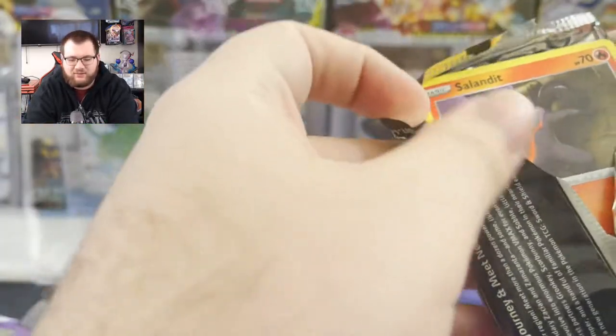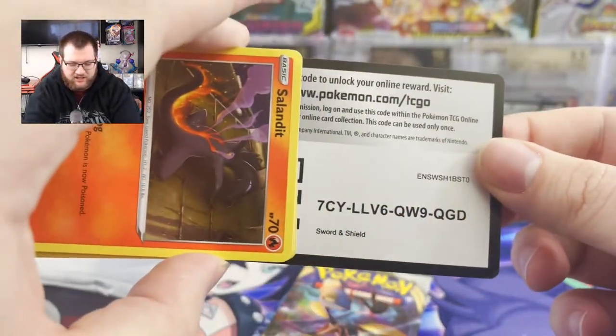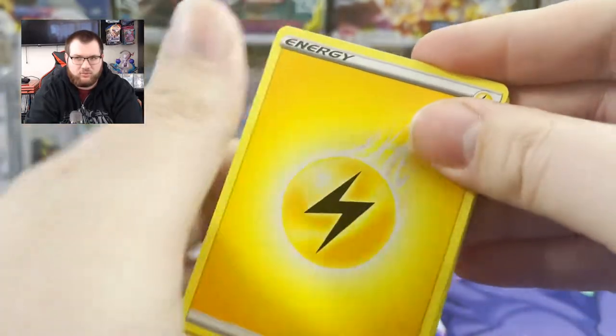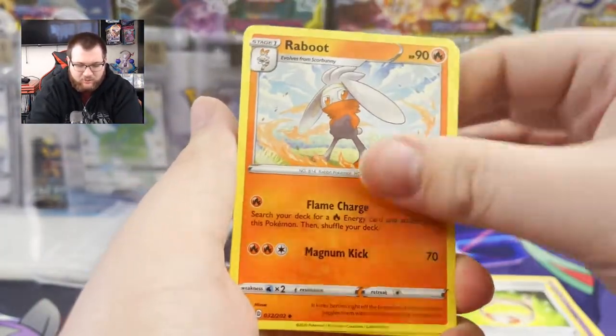Let's go ahead and see what's in this first Rebel Clash. There is a full art Sonya I would like to pull. I think a rainbow Sonya too as well. And a golden Raylaboom. I have the golden Frostmoth from the set, but I totally wouldn't mind pulling it again.